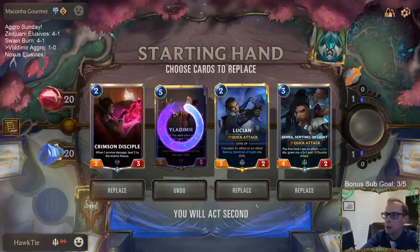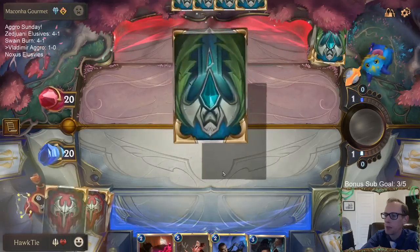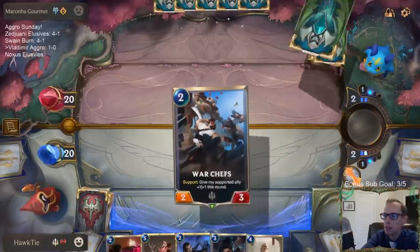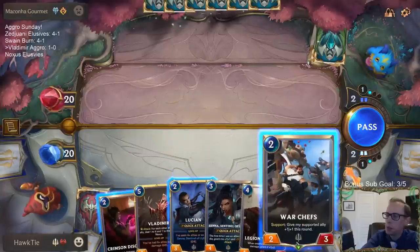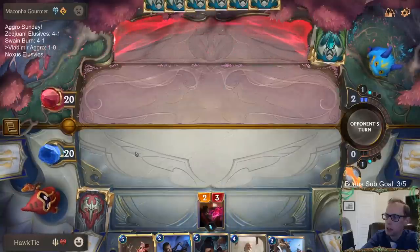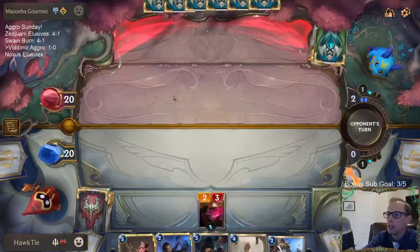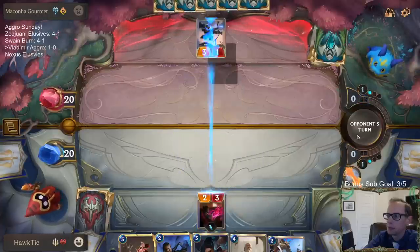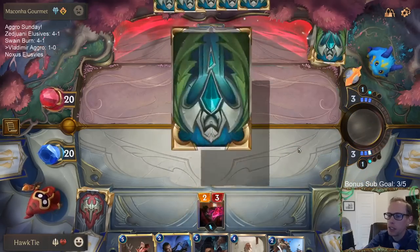I'm not sure if I'm supposed to be keeping Crimson Disciple, to be honest. Well, I guess we keep Vladimir. I kind of want a spell — we got 11 spells in the deck, I kind of want some kind of protection for these. We're going to not play Lucian immediately. Vi, Ezreal — this is definitely a Mystic Shot deck. Easier to kill Lucian. Make them kill Crimson Disciple. I would like the tough cards — I'd like a Chain Vest.